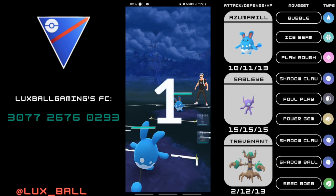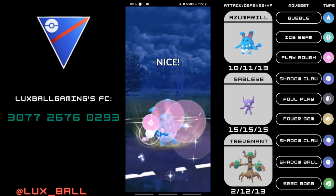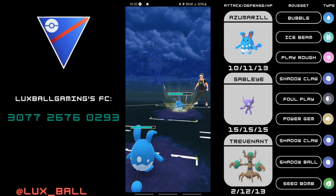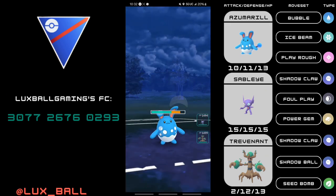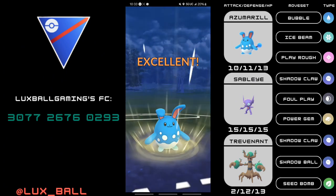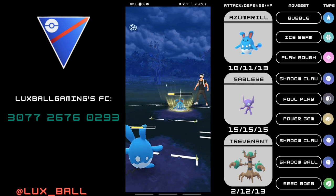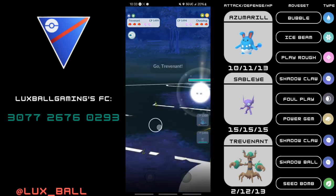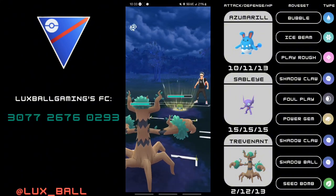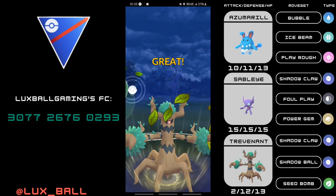Next game, we have an Azumarill mirror. Finally, a good reason to run a non-XL Azumarill — you're most likely going to win CMP in this matchup. I immediately go for Play Rough, which 3 Play Roughs should knock out an Azumarill. If both Azumarills are ranked extremely high, they can survive 3 Play Roughs. I'm going for the second Play Rough — the opponent hasn't fallen for any of my CMP plays, but I'm still confident I win CMP. They switch into Charjabug. This is a good learning opportunity, as Charjabug is kind of a problem for this team — it's super effective into Azumarill, and the Volt Switch and X-Scissor spam is real.